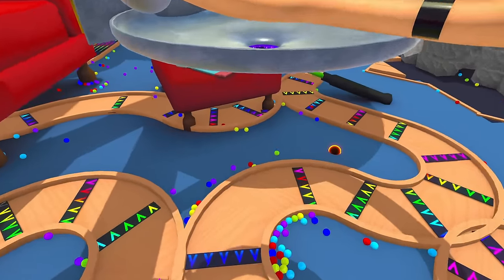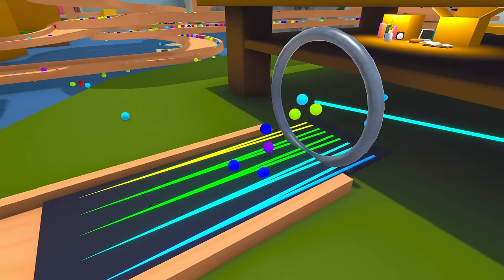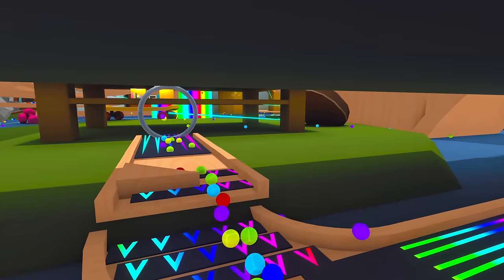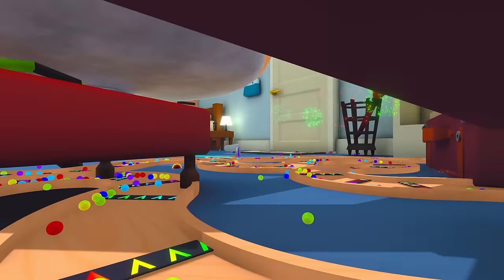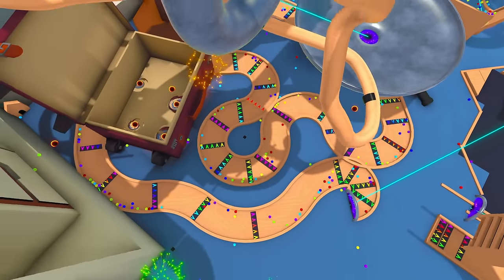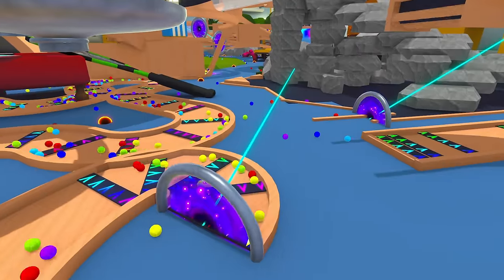We're going to have to spawn in more marbles. Look how many are on the floor down here - we've made such a mess. Here they come out of the teleporter, from the wormhole, and into the next part of the marble run. I just spawned in a brand new bunch of marbles - 3,000 of them - because they were going so quickly I kind of lost them. Loads of marbles now going through these S-bends and into another teleporter down there.